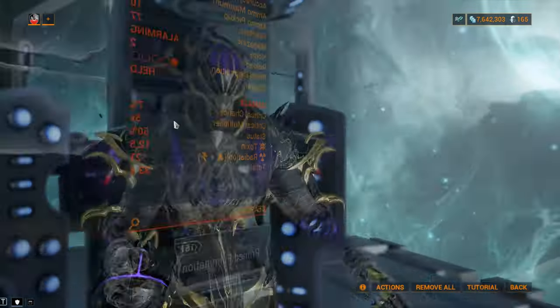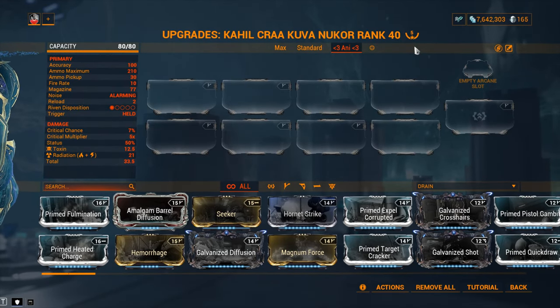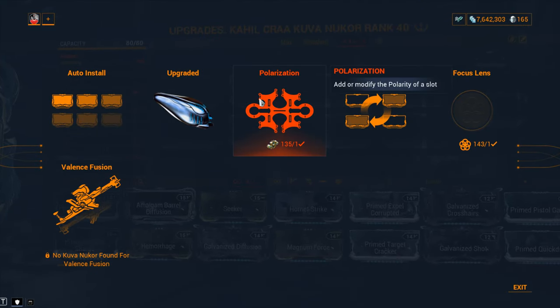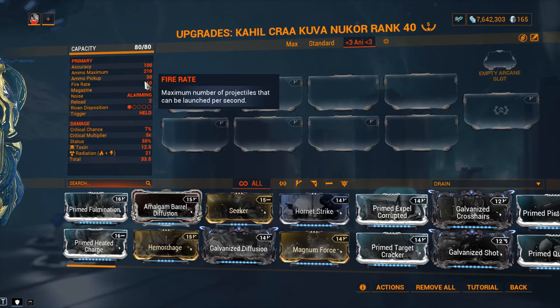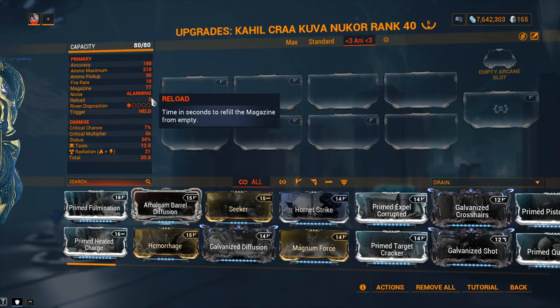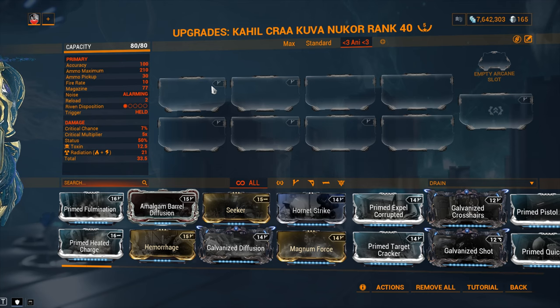Let's hop into stats to see exactly what we're dealing with. Mod capacity is gonna be 80 out of 80 because this is a Kuva weapon. If you wanna suck out all the mastery points available, you're gonna have to forma five times; two to three forma will be more than sufficient if you don't care about mastery points. The same goes for Tenet weapons and the Paracesis as well. Don't forget to jump into Actions and plug in the Orokin Catalyst to double your mod capacity - 100% worth it on the Kuva Nukor. Accuracy: pinpoint accurate. Ammo maximum is a tad on the low side. Fire rate is decent at 10. Magazine of 77. Noise alarming. Reload on 2 seconds. Riven disposition of 1 out of 5, simply because this is a very popular weapon.